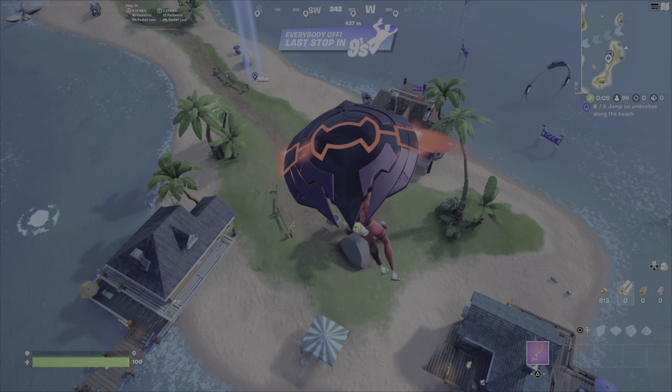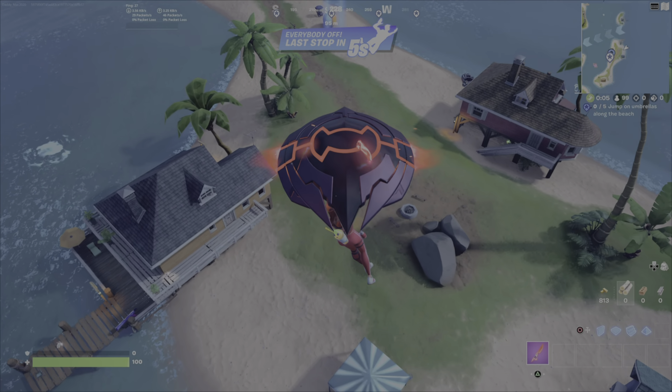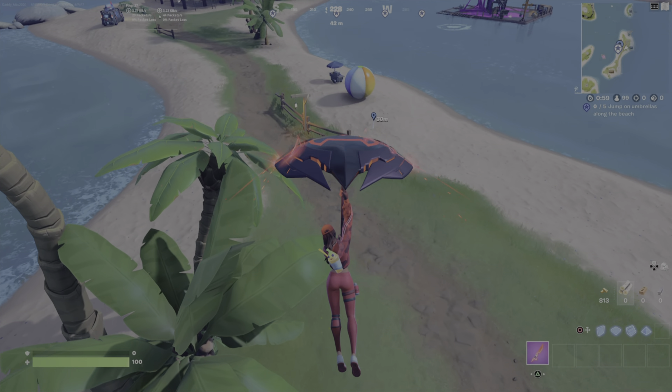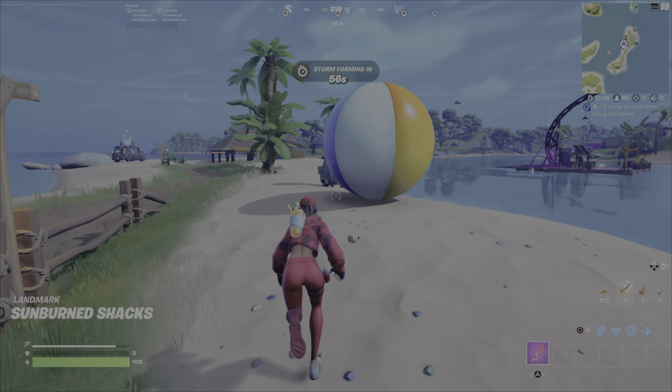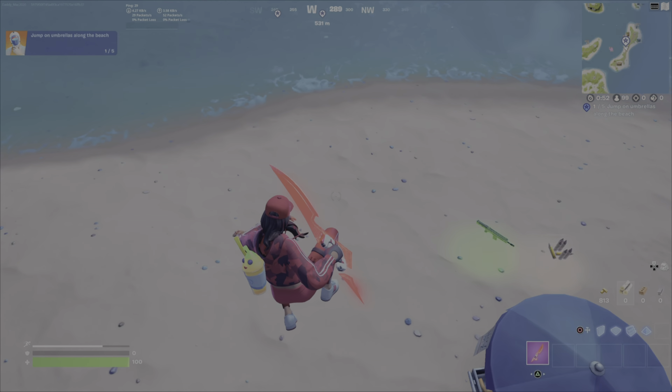I'm going to land on the umbrella on the eastern side of the little island here. I figure it's the most isolated — less chance of having people land here, especially if the battle bus is sailing overhead on this side of the map.